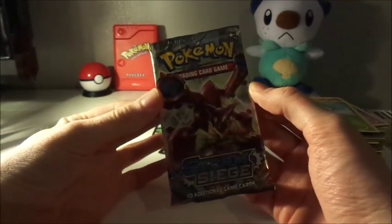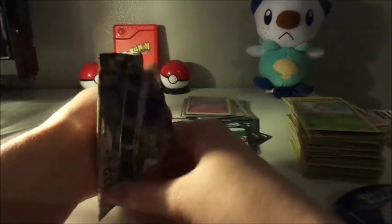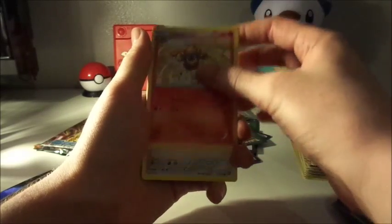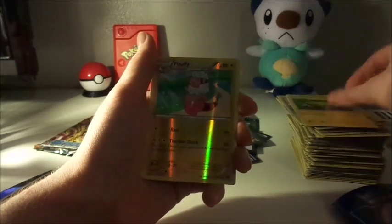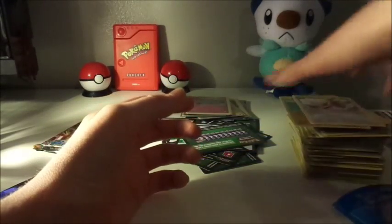Second-to-last pack. We haven't got a Volcanion yet — just noticed that. Can we get one? Unless he is the main star of this pack. We haven't got a single one — it's a bit lackluster. Fingers crossed. Here we go. Pokemon Ranger. Nidorino. Monferno. Klink. Mareep. Bergmite. Foongus. Joltik. A Reverse Holo Flaaffy. And we've got ourselves a Talonflame, which will go very nicely with our Break.